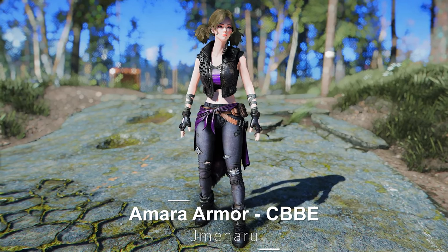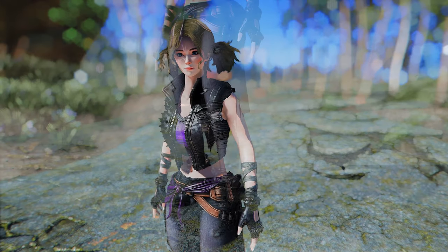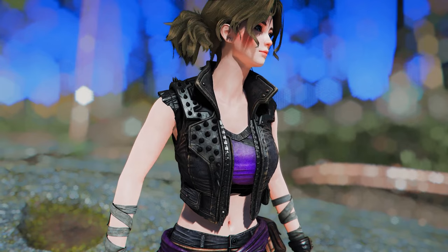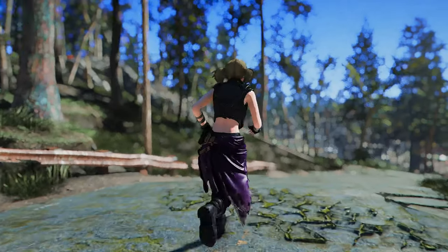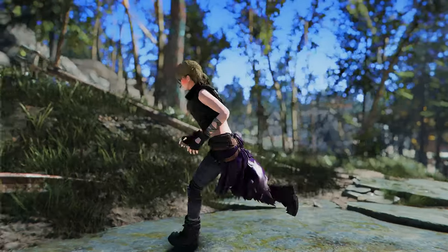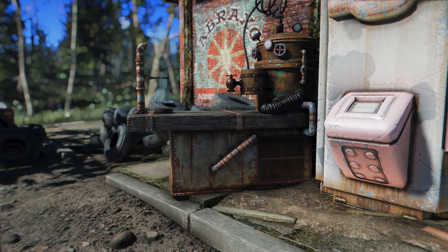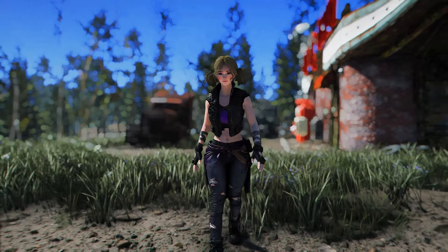Next up is the Amara Armor CBBE. This mod adds a custom armor to the game, inspired by Borderlands, with a design reminiscent of the Raiders from Nuka World. The design strikes a casual tone, featuring a jacket adorned with various impressive accessories, and the ripped jeans boast excellent quality. Additionally, the cloth physics on the back seem to function quite well, enhancing the immersion. Although the lack of a body slide option is a bit disappointing, the overall design — from the jacket to the jeans and boots — is outstanding. It can be crafted at the chemistry station, and if you're a fan of Borderlands, this outfit might be an especially attractive choice.